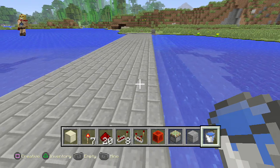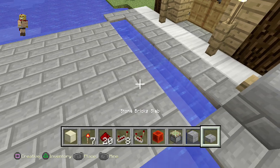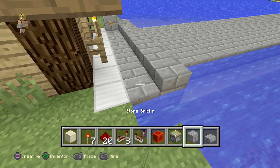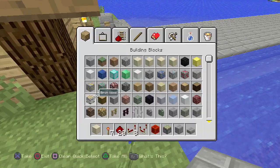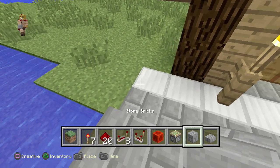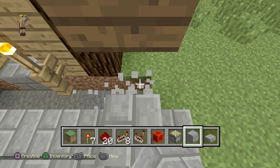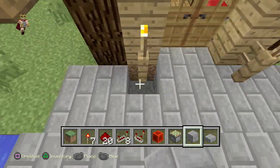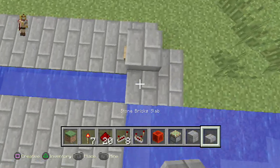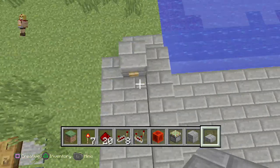We want it so that when the bridge is closed the water is completely flat and you don't even know there's a bridge there. Cover that water with a half slab — half slabs are very easy to walk over and they're pretty much as discreet as it gets. Remove those extra blocks and we're pretty much done. At this point just cover up the sides — that's about it, the top part is done.